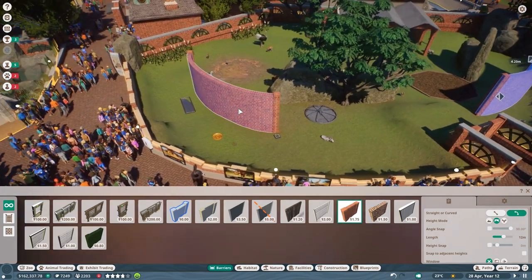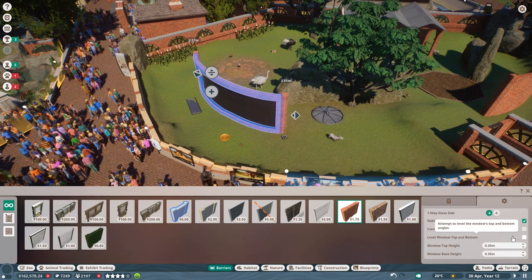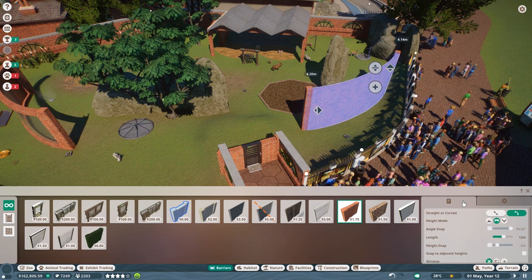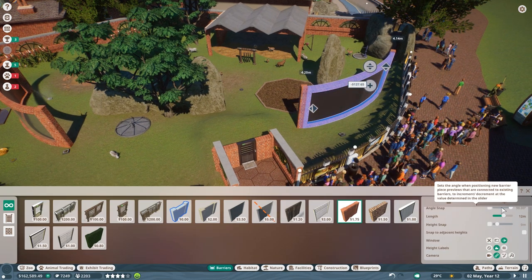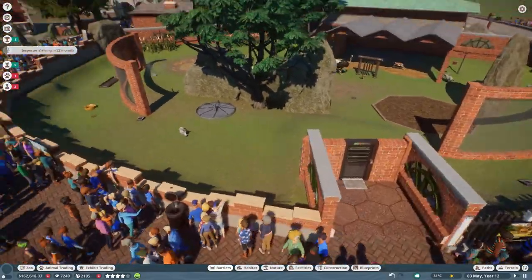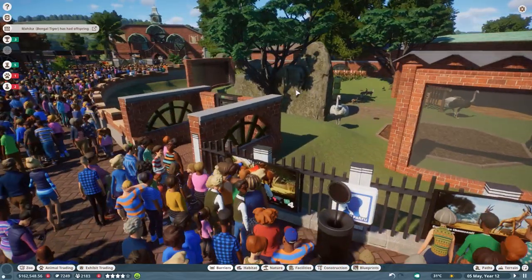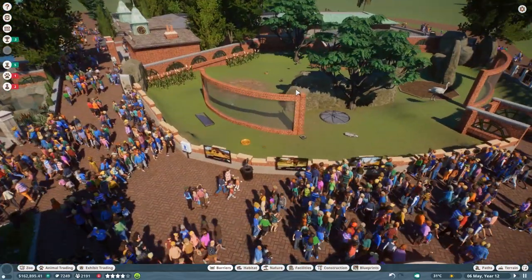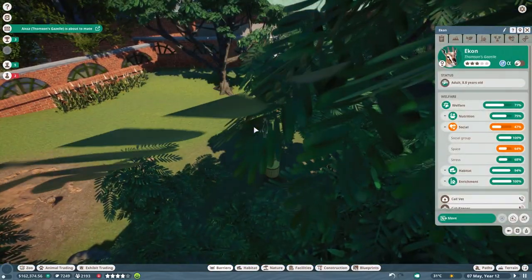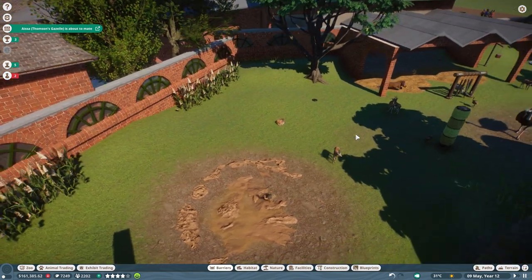We're going to create a one-way glass window, which is the other way around. The same goes for that one - just create a window one-way and the other way around. I think that would be cool because the people should still be able to see the animals, but they should have way less stress now. This one is still stressed? Actually it's not stressed. Okay, we're also having a bit too much space issues in here.